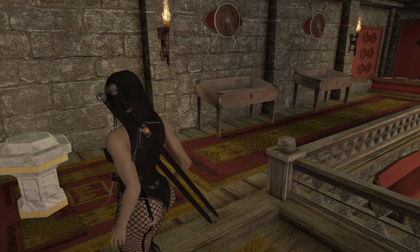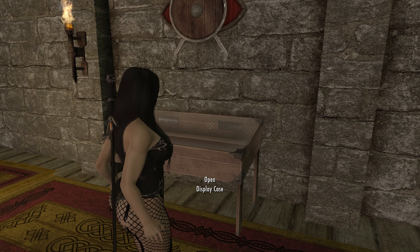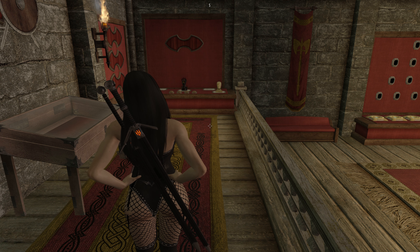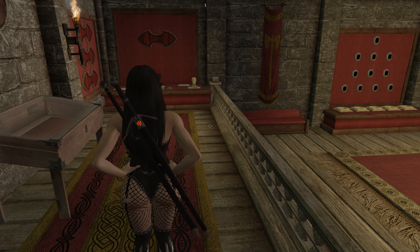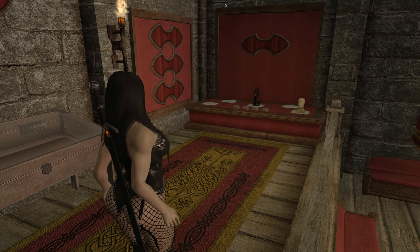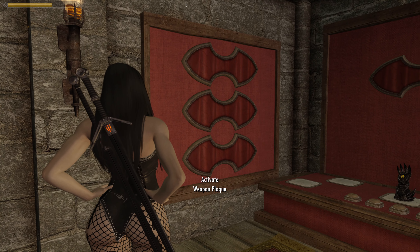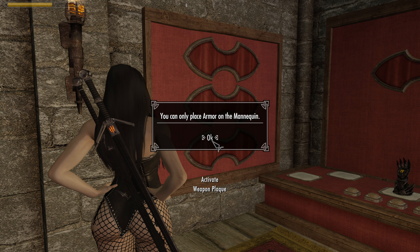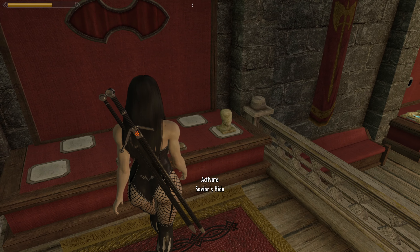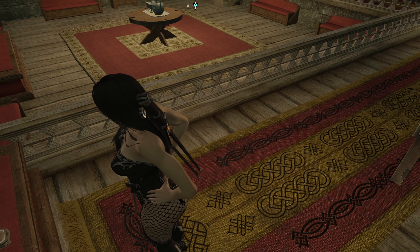Over here is where we put Auriel's Shield. I usually keep Auriel's Bow with me and have Serana give me blood-cursed arrows so I can black out the sun occasionally when I get bored. It's kind of fun to go into the city and shoot a blood-cursed arrow into the sun to blacken it — then vampires will start appearing and attacking people. Something to do if you get bored. And there's a spot for the Spellbreaker and all the rings.